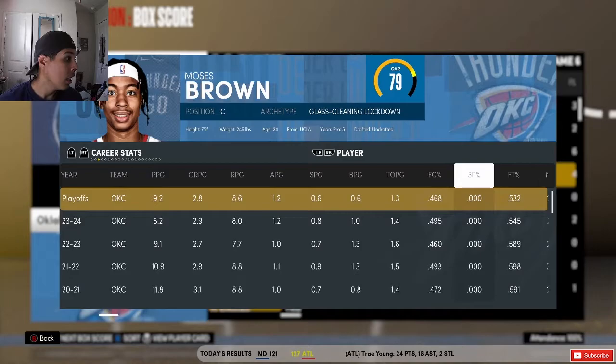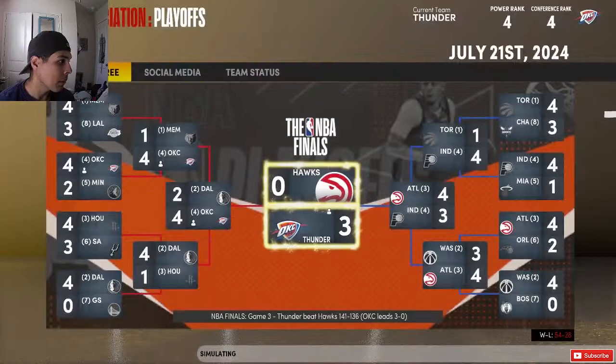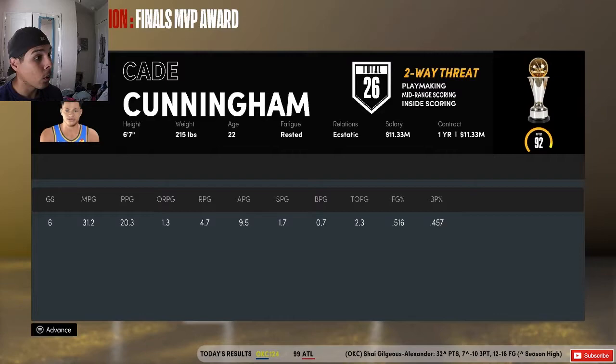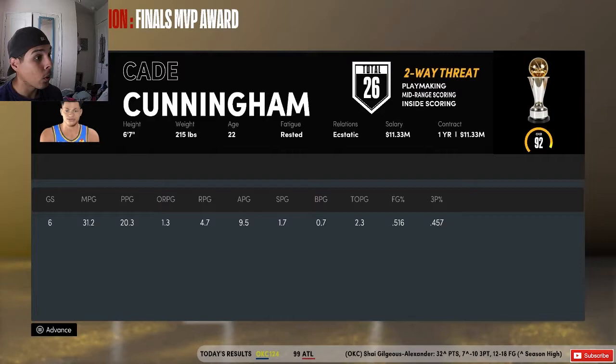Moses Brown is averaging 9 points and 8 rebounds in the playoffs, playing about 28 minutes — kind of what he averages in real life. We simulate the Finals round and we win the NBA Championship! Cade Cunningham is your Finals MVP: 20 points, 4 rebounds, 9 assists, 1 steal, 51% from the field, and 45% from three. That's the end of the video — leave a like, subscribe if you're new, and let me know what other rebuilds or career simulations you want to see. Peace!